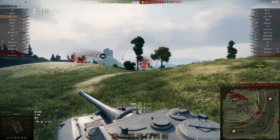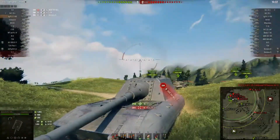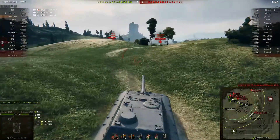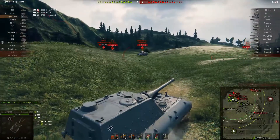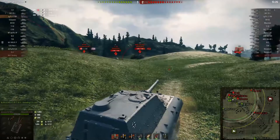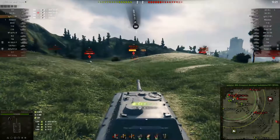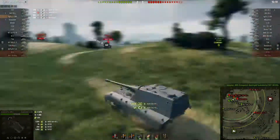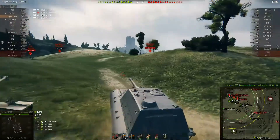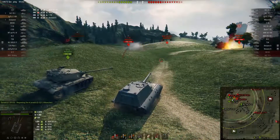The M103 is not renowned for its side armor, and as you can see, we deal 1055 damage to the flank. I over-angle a little bit and that Liberté manages to plant one into me, but I shall get my revenge on him. That dastardly tier 8 premium tank doesn't have good side armor either. I low roll, and if I'd high rolled a little bit he would have died, but I can't really complain when a low roll is over 1000 damage.